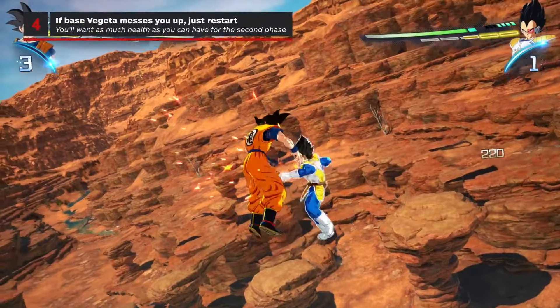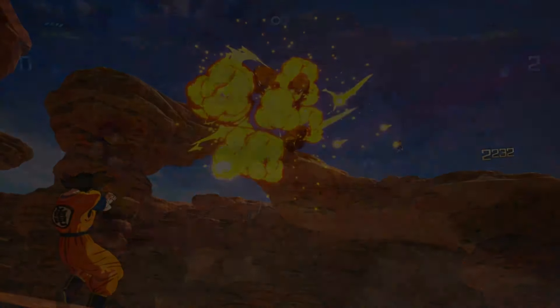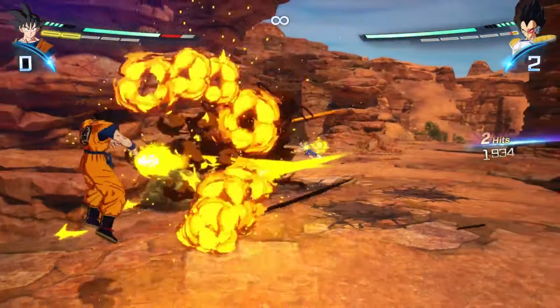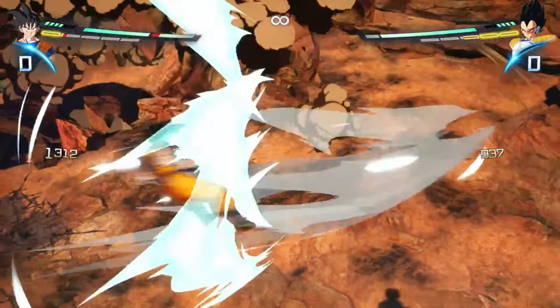First off, if normal Vegeta bangs you up before you can even reach the second phase, just save some time and restart. You'll want to make sure that you have a good amount of life going into the second phase, as sometimes it's just very difficult to avoid taking damage when he's in great ape form.